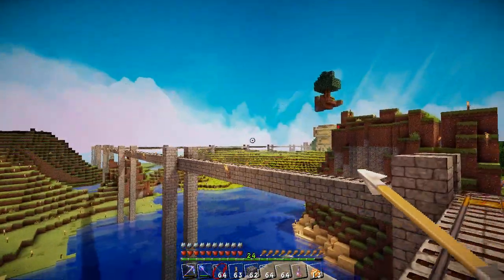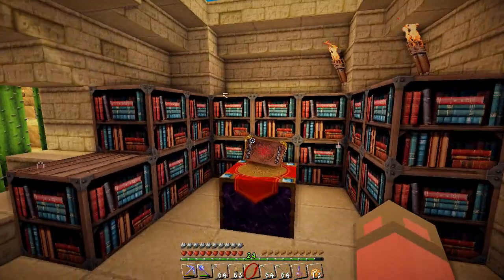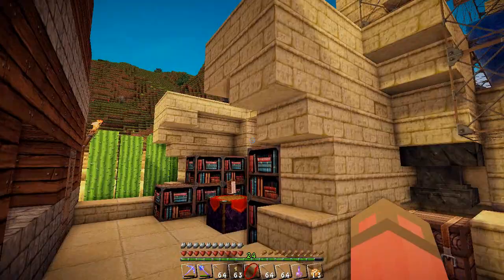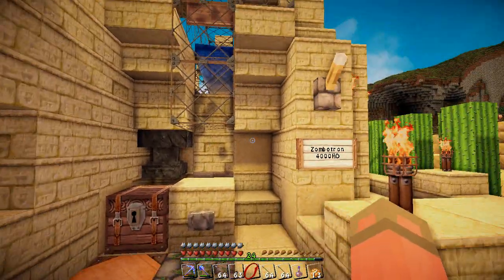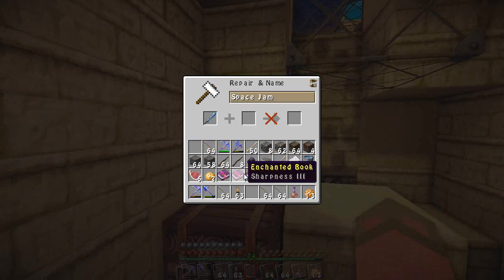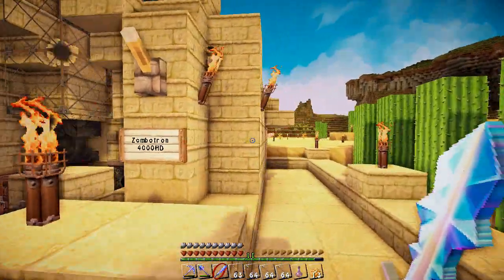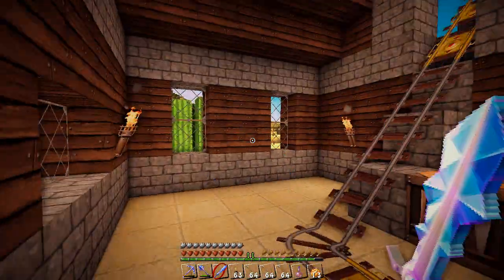Over on the other side of the track is the zombie farm, which now has its own enchanting table. I used a lot of leather to make more books. This place got a small facelift - it's a little alcove where 500 zombies will give me over 30 levels, so I can immediately put XP into a book. Let's enchant Space Jam here with Sharpness 3 and Knockback 2. Space Jam is all ready to roll!